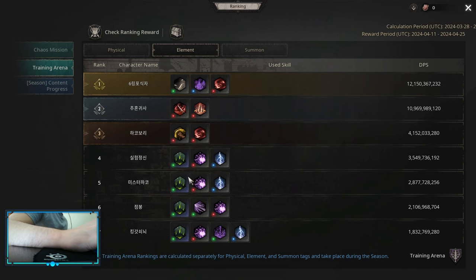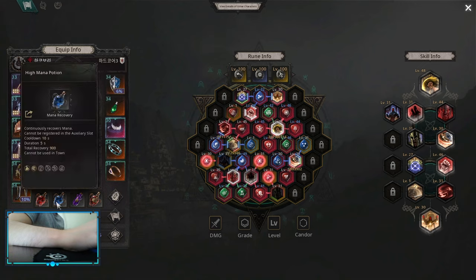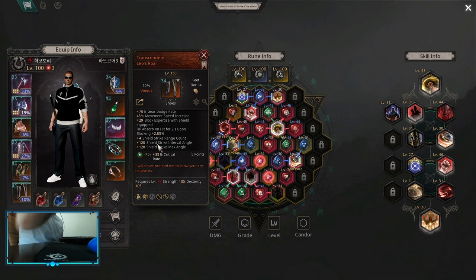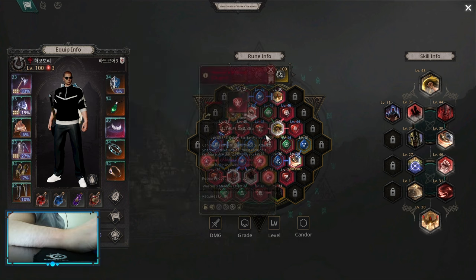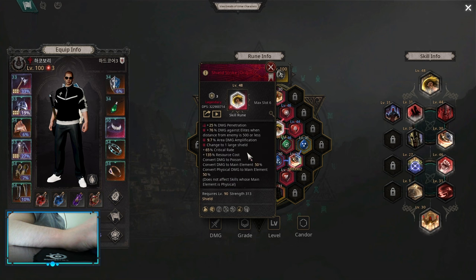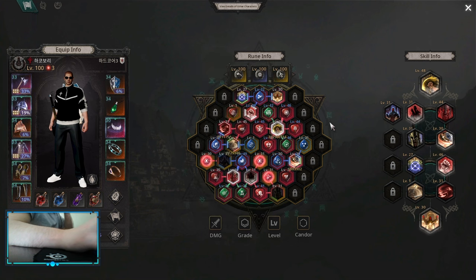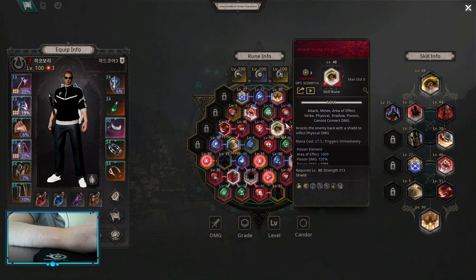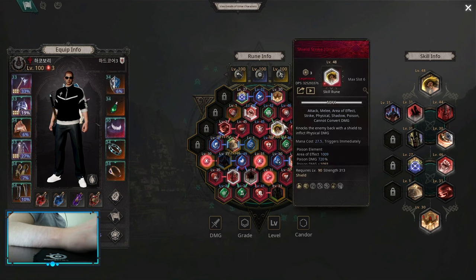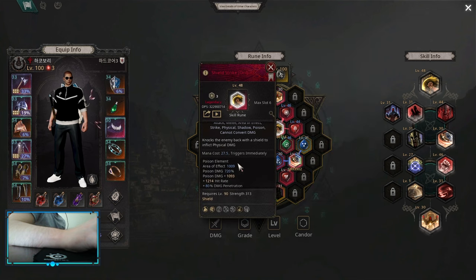Shield Strike is another interesting one, but you need Level's Roar boots — transcended or non-transcended. These boots increase your clear so much that's what makes Shield Strike really good. Again, Shadow Link awakened to Origin, Shield Strike awakened to Origin. Everything else is kind of default — he has it converted to poison damage but you can do it physical, it's not a big deal. You want to stack as much area of effect as you can from your zodiacs.